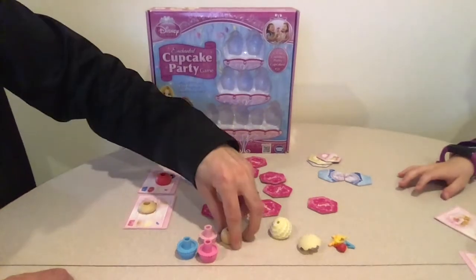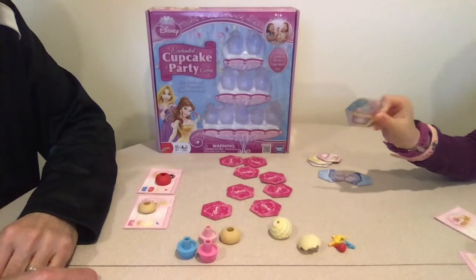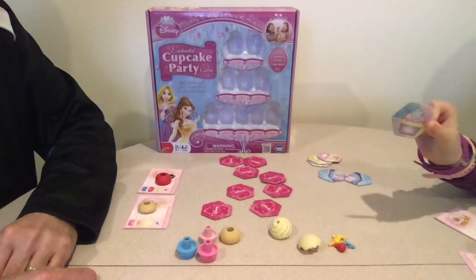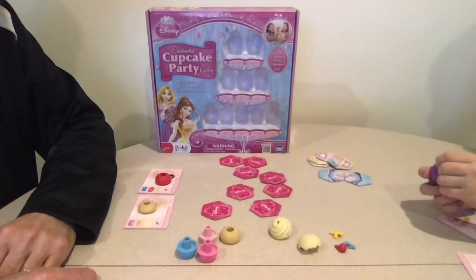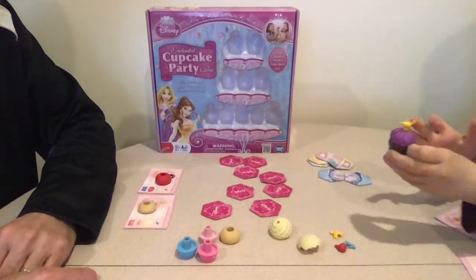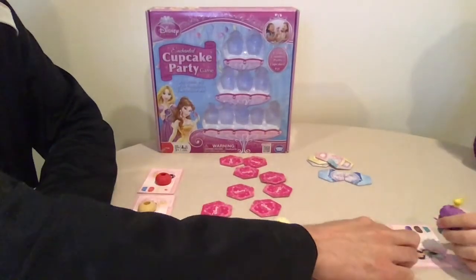I flipped a cake but already have two cakes. Then I got the 'pick any piece' wild — that's the best one! I chose a topper, and I have completed a cupcake! You can add that and leave it on top of the recipe card.